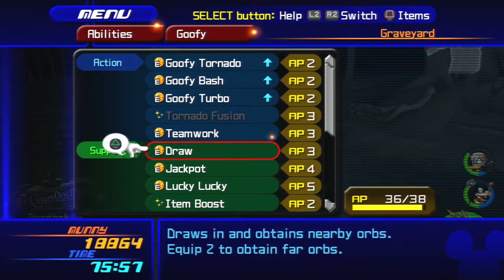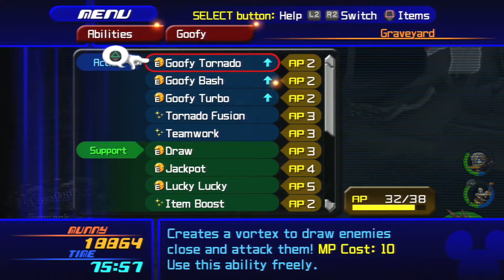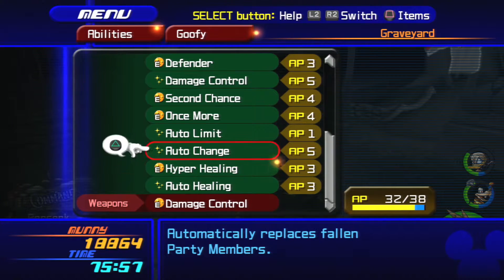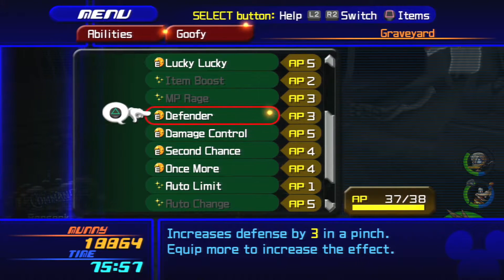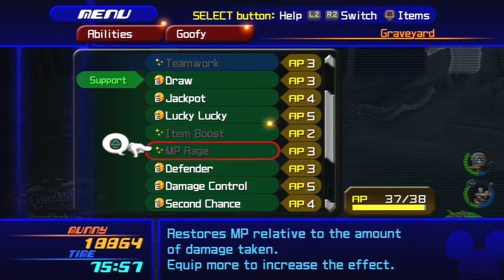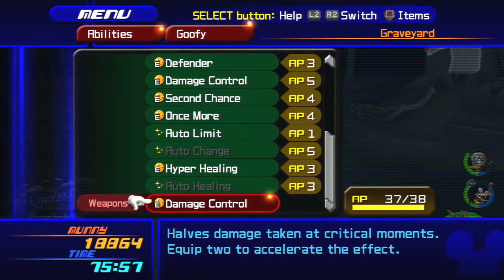Alright, let's turn that off. Do we need anything else for you? Let's put that back on. I don't think — I think I took that one off because I wanted to make sure you could have Lucky Lucky. I don't remember now.